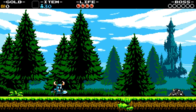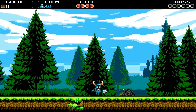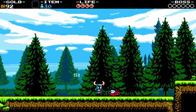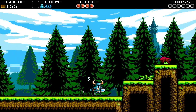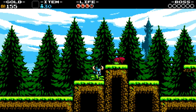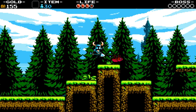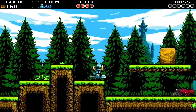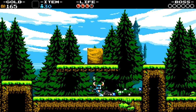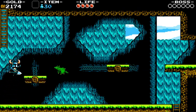Shovel Knight is an action platformer that puts you in the shoes of the eponymous hero as he goes on a quest to rescue his longtime friend, Shield Knight. As the name would suggest, the main character is a knight that wields his shovel as a weapon. Shovel Knight heavily borrows elements from various classic NES titles, such as the Mega Man series, Castlevania, and DuckTales. Despite this, the game creates an entirely unique experience without feeling like it was simply designed to emulate a retro design.